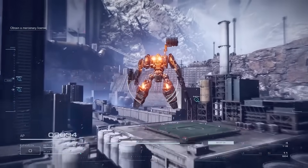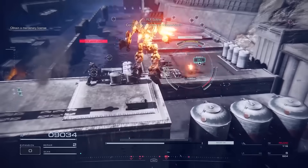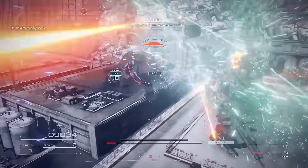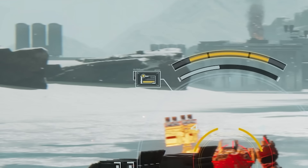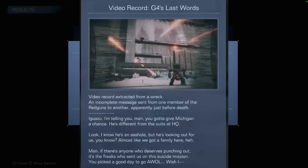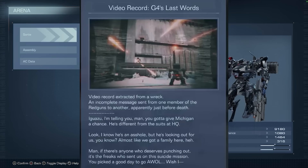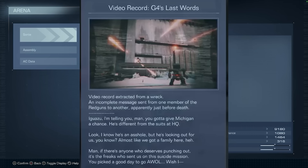Armored Core 6 is a very fast-moving game and it won't be like Souls where you can take time to pick apart every single map — but that shouldn't stop you from trying. After defeating enemy ACs, you can get things called combat logs, which allow you to refight those ACs in the arena and unlock an activity called the log hunt. There are also other collectibles to find around the map, such as a video record of G4's last words — an incomplete message sent from one member of the Red Guns to another, apparently just before death. Armored Core 6 doesn't have lore tabs like Souls, but this does a fantastic job at characterization and telling a story, making me wonder if there are more of these to find throughout the map to help dig into the game's world and lore.